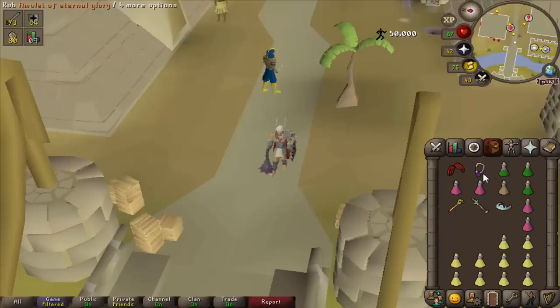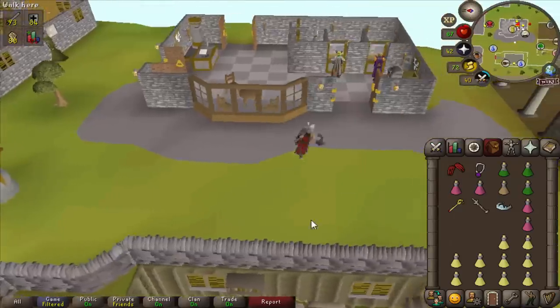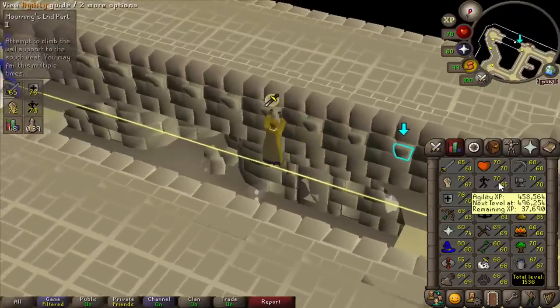50k agility XP from Beneath Cursed Sands. I could go and leech a tombs for combat XP, but I don't think it's worth it. I'm all pied up. 70 agility — I saved it for this moment.